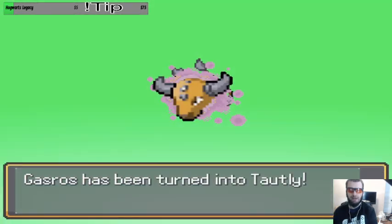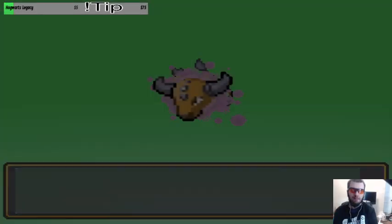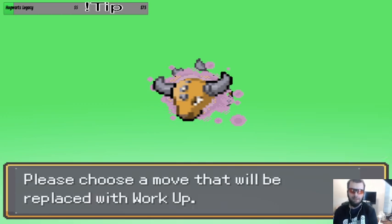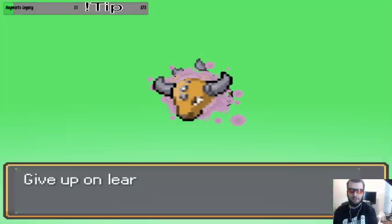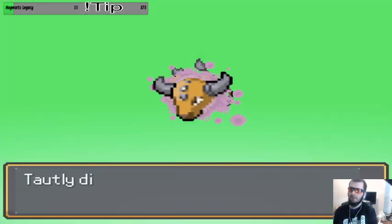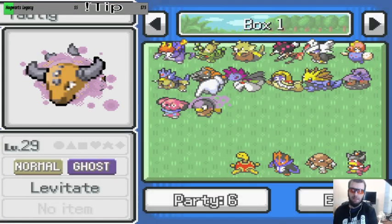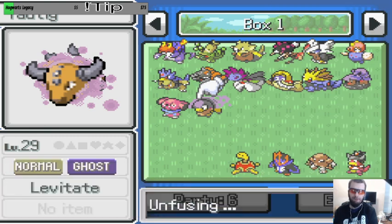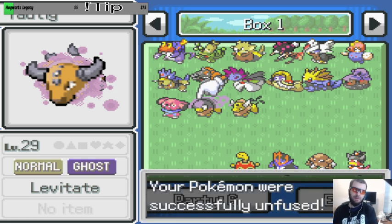That is not a custom at all — that is 1000% a non-custom Pokémon. You can definitely tell that was AI generated. We're going to defuse these guys too, because that's even worse. The other one's definitely custom. But that's terrible. Unfused — yes, please. And I'm about to evolve Ghastly up to Gengar.